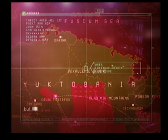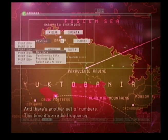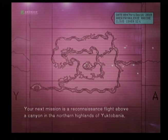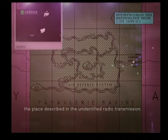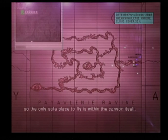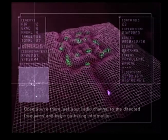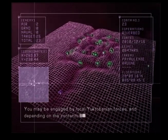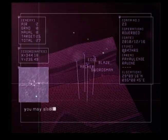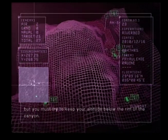A mysterious radio transmission specifies a location within Yuktabania — probably where the nuclear weapon sent into Yuktabania is located. There's another set of numbers: a radio frequency. Your next mission is a reconnaissance flight above a canyon in the northern highlands of Yuktabania. The highlands are completely covered by the Yuktabania air defense system, so the only safe place to fly is within the canyon itself. Fly down the canyon and reach the target area. Once there, set your radio channel to the directed frequency and begin gathering information. You may be engaged by local Yuktabanian forces. You are permitted to fight the enemy as necessary, but you must try to keep your altitude below the rim of the canyon.